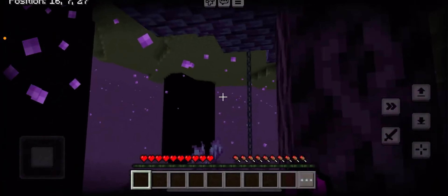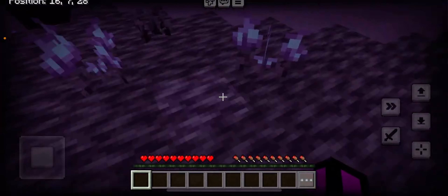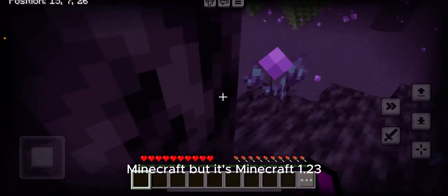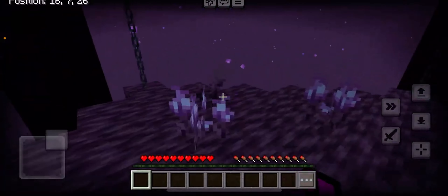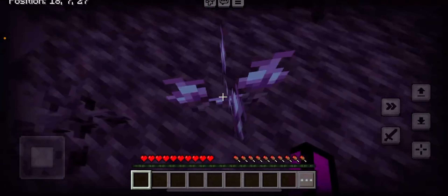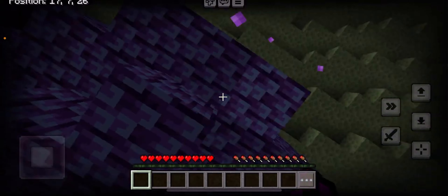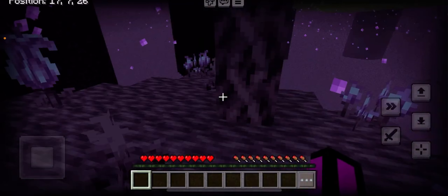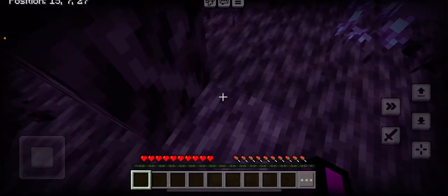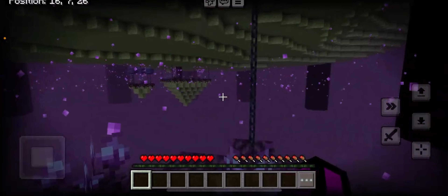Hello guys, today we're playing Minecraft but it's Minecraft 1.23 and it looks like this. We are in the End right now and we don't like being below the island. We are now on a small grassy island and I want to get some wood.